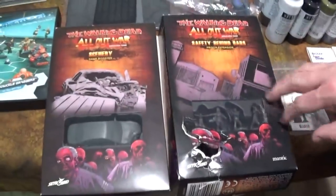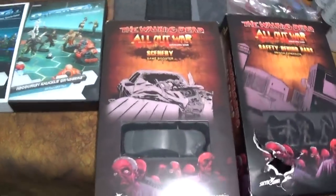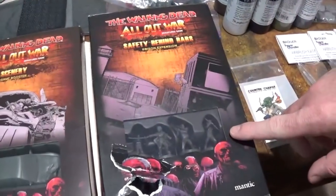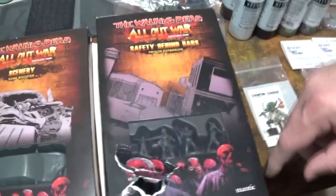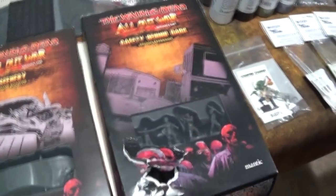We got two Walking Dead expansions. We got the Scenery expansion, which could be pretty cool for Mars Attacks too - there are some cars on the field and stuff. We also got the Safety Behind Bars prison expansion, which comes with Michonne. If you follow the book, when they were in the prison there are zombies in riot gear which are tough to kill. So that's pretty cool.